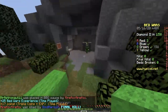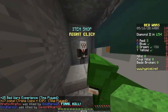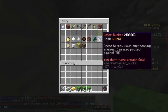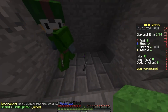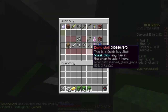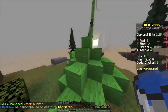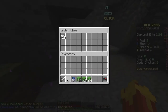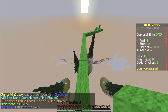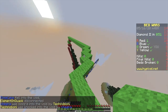Trout Man, basically the strategy is that we don't really want an MLG because it's risky. You kind of just want to let the water flow down and drown them. By the time they swim up, we can just jump right down and break the bed. Say the water falls right here onto their bed defense and flows down. Which one are we going for? Go for blue — they don't even have a bed defense.